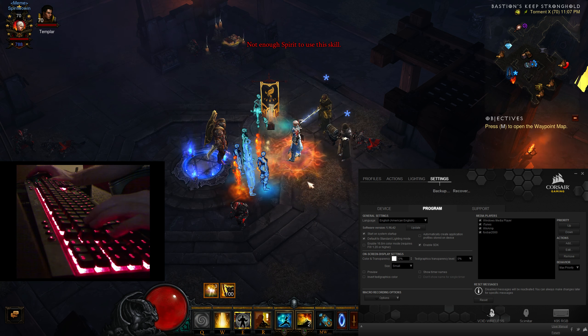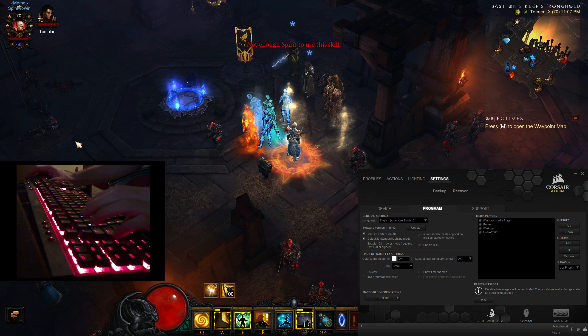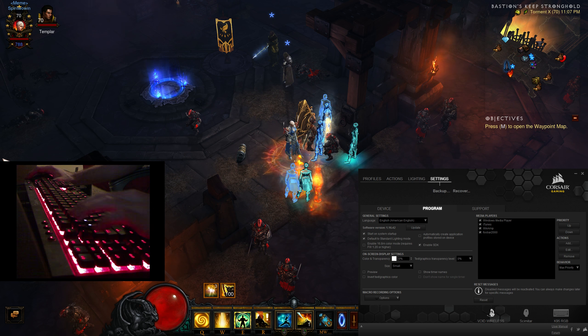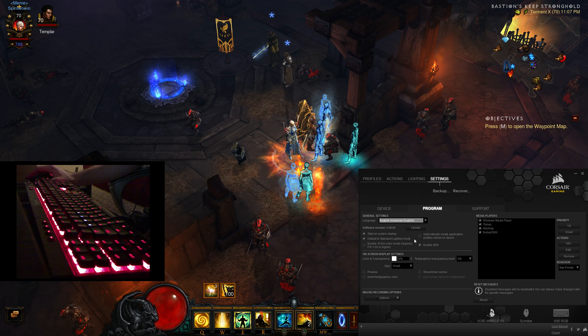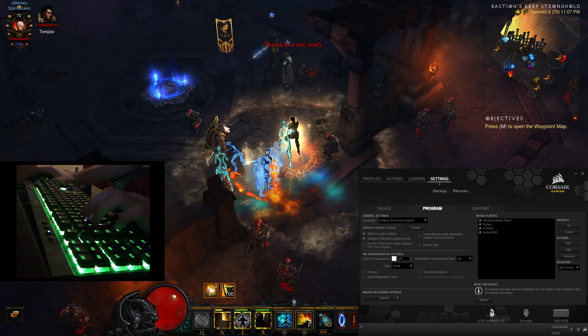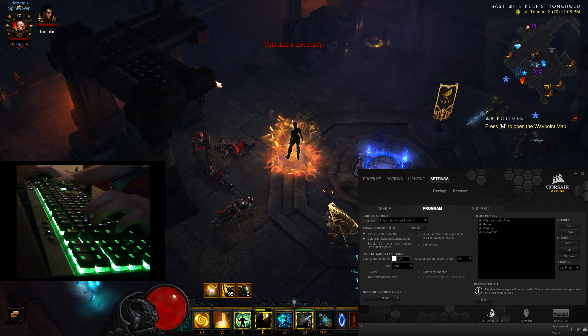If we come back out of Diablo 3 real quick — how to get that to disappear is this SDK feature. Clicking back on the Corsair Q and hovering over this, you'll notice 'Enable SDK' right here under Settings, Program, Enable SDK. If we disable that while in game, you'll notice the instant I disabled it, my keyboard turned green, my mouse turned green, and my character stopped spazzing out. I can sit here and press any ability I wish on my keyboard and my keys stay the same.